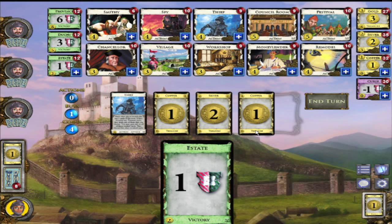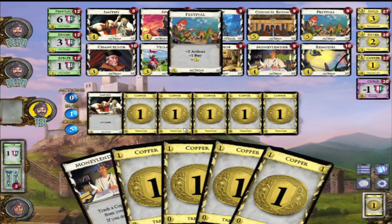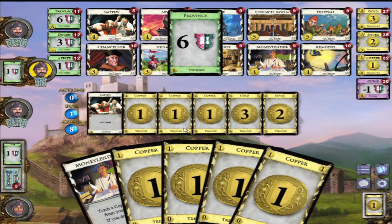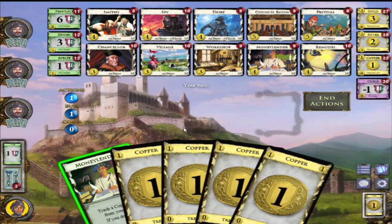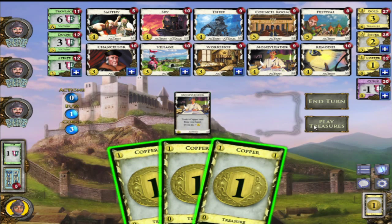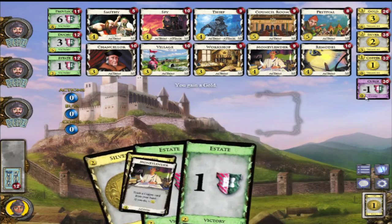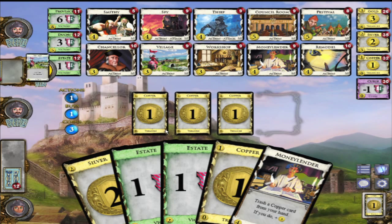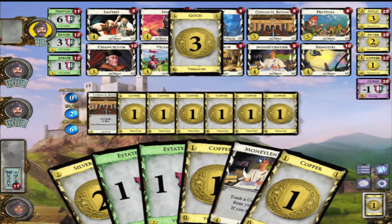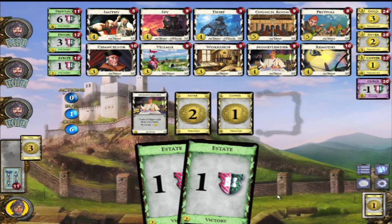Out of these I can choose, but I'll take all three because I have the ability to just trash coppers. Now I have these four and I will buy a Smithy. We'll trash copper, play my treasures, and buy a gold. Golds are good to have - I'm definitely not doing as well as these guys but that's because they're bots and they know everything.